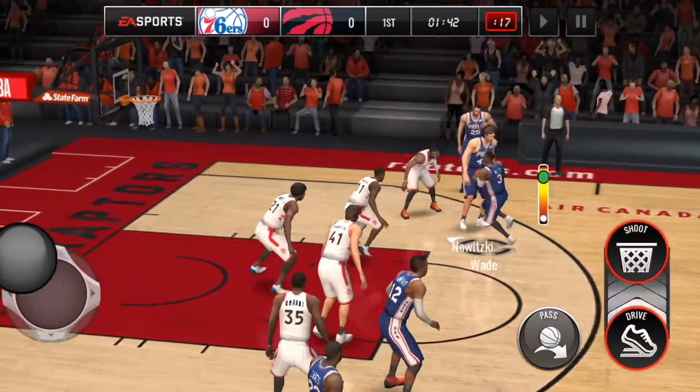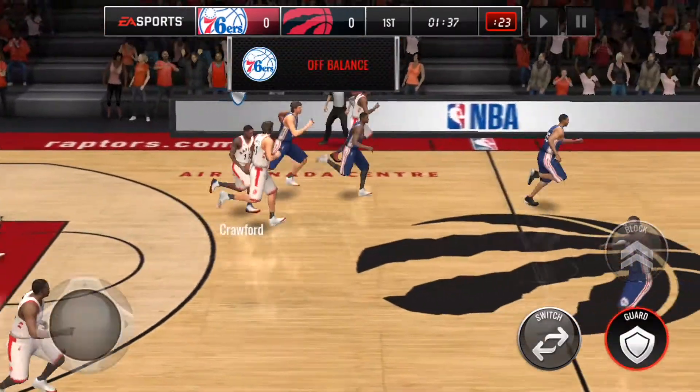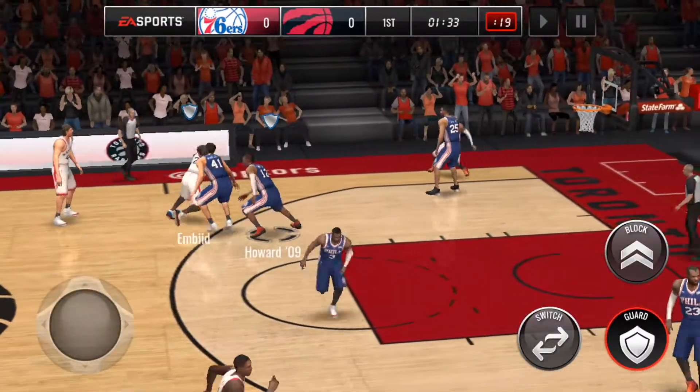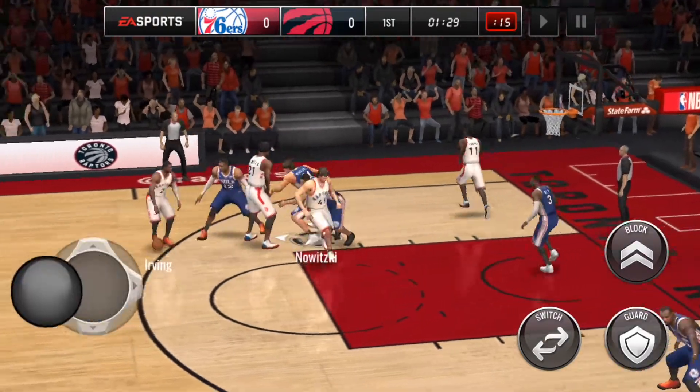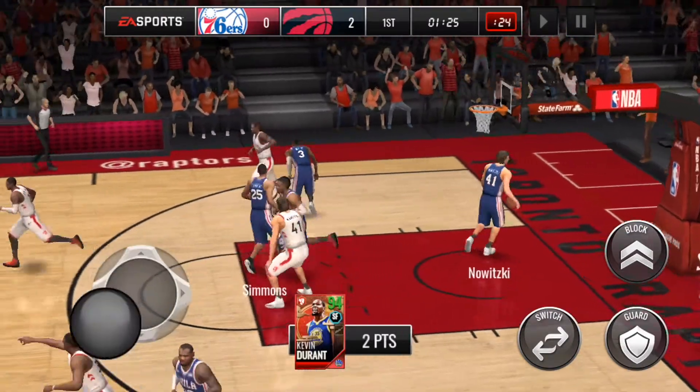We'll just start with a little inside jump stop — 10% release. That is the one thing I'm noticing with Dwayne Wade: you really want to hit perfect releases. If you get the timing a little bit off on the release, you're more likely to miss than make it, which is not really what you want from a card that's in the 90s.